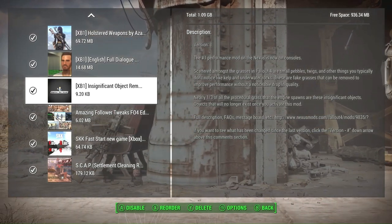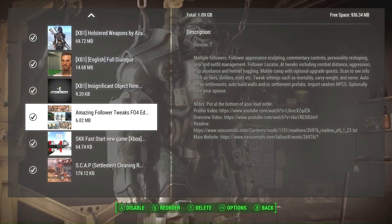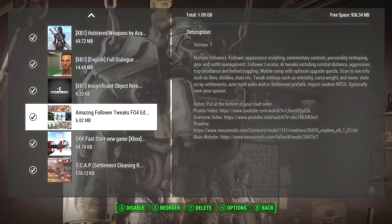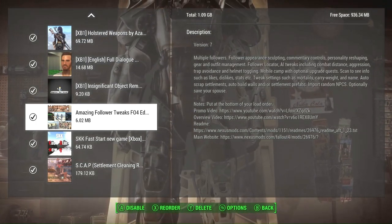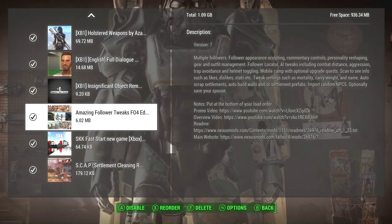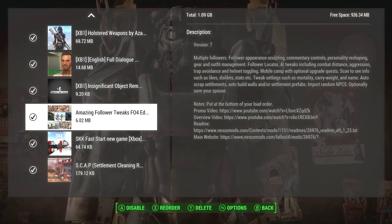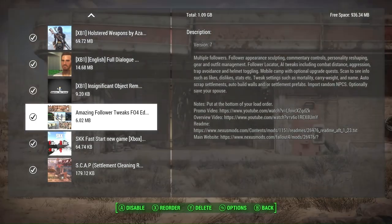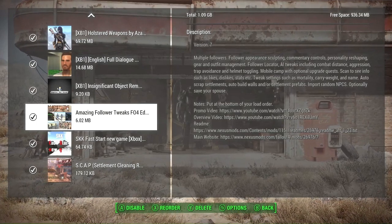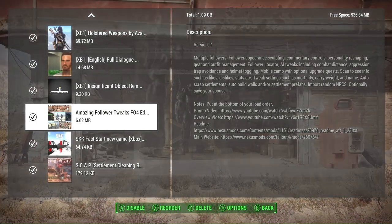Amazing Follower Tweaks allows us to have multiple followers in the game — up to 30. You can also modify your followers in a number of ways, including editing their combat AI, summoning them from wherever they are, locating them, and making other changes in a menu in your Pip-Boy, even when they are not currently following you.